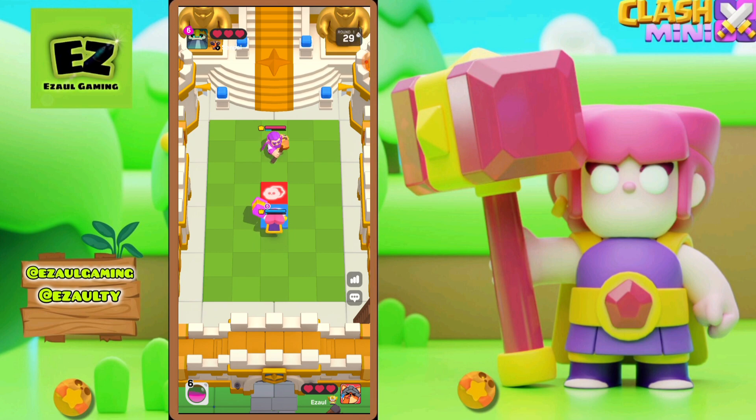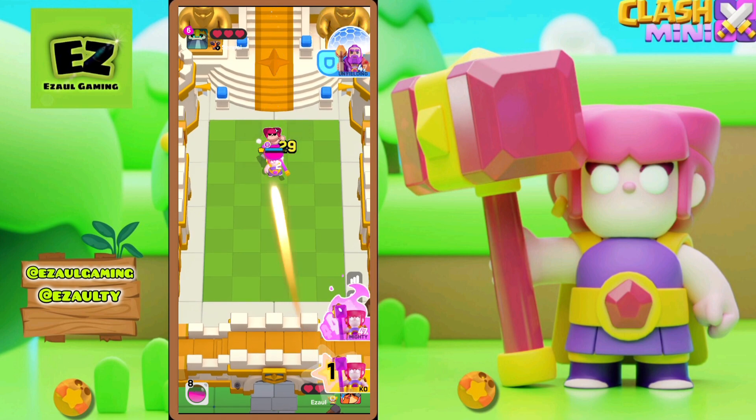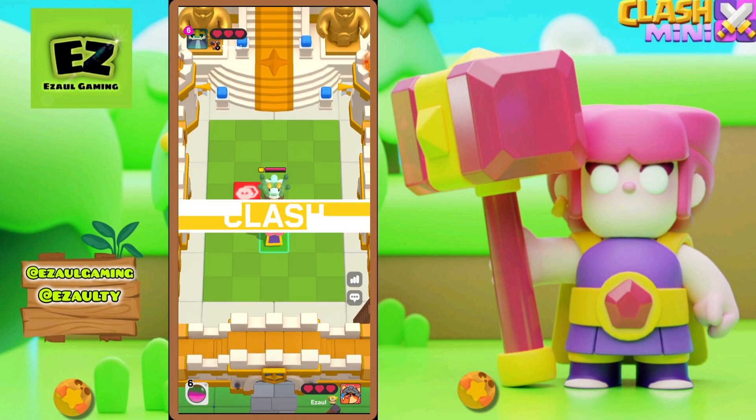We hop skip up to the Warden while he takes chip damage. He does get his shields off before we land the hammer, but that's not a problem — the hit takes him and his shields out.